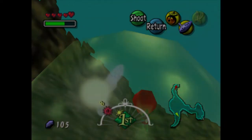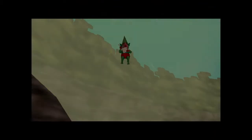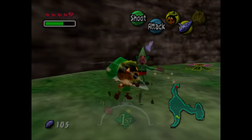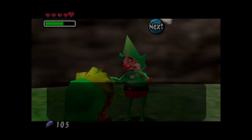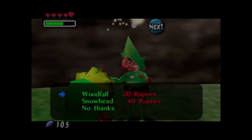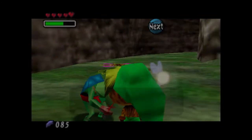Now that we have that, we are going to shoot down Tingle from his balloon. There we go — that was perfect. This is one of the reasons why I got the hundred rupees, because we are going to buy the map for this area — Woodfall, which is the name of the swamp. We'll buy one of the maps — Woodfall — got a map of Woodfall!